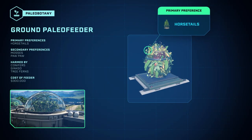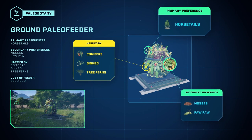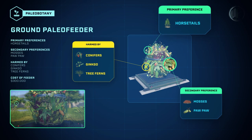You can add horsetail, moss, and pawpaw feeders to its enclosure. But the Ankylosaurus will not tolerate ferns, conifers, or ginkgo.